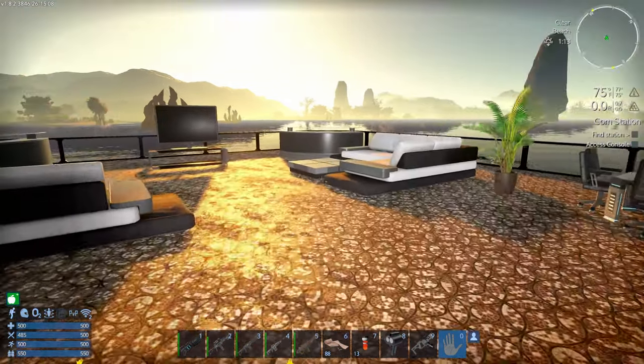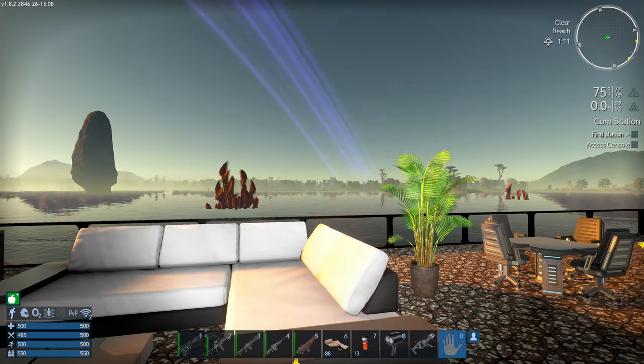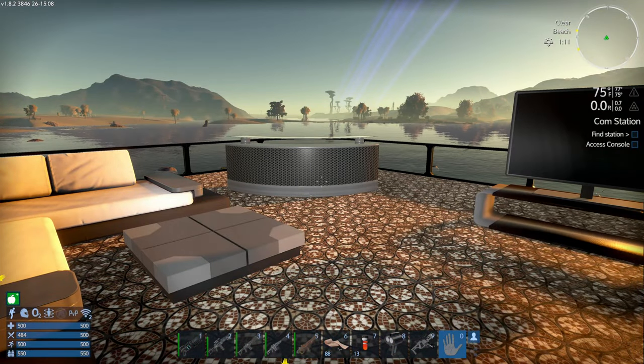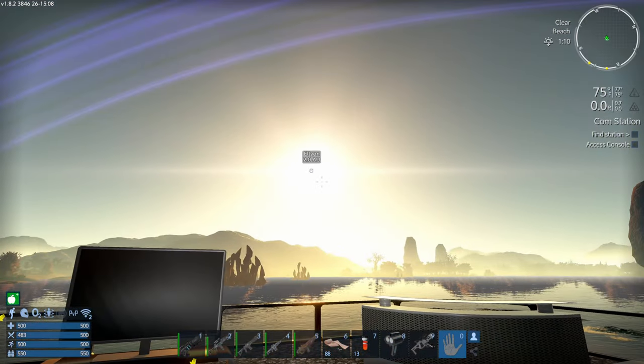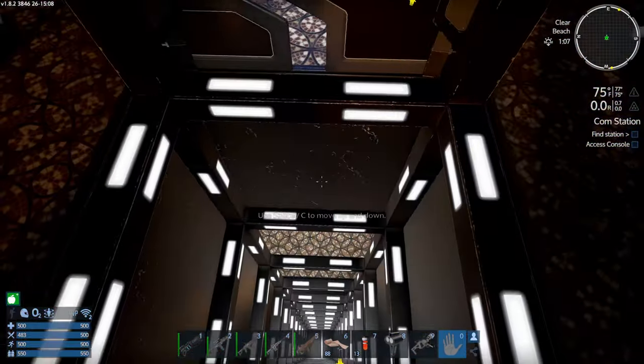We've got our nice little lounge here on top of the roof. This is a great view of the surrounding waters - the advantage of being on an island. And the sun is going down.